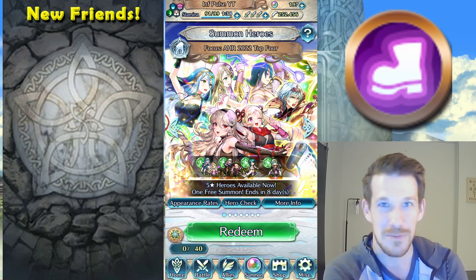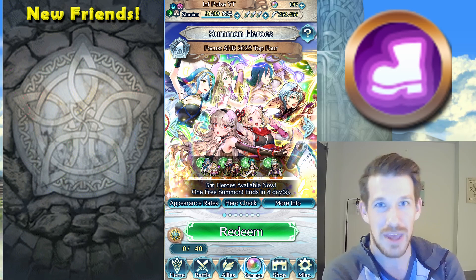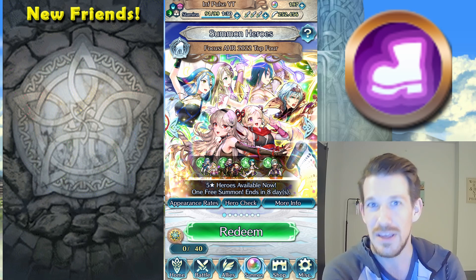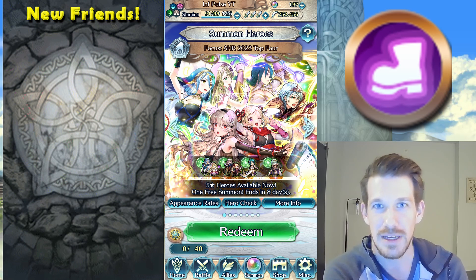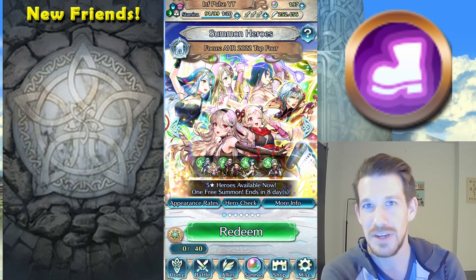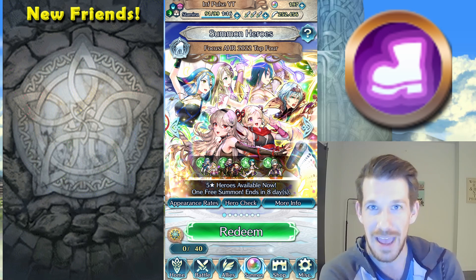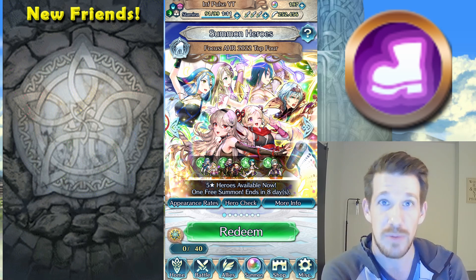I'm sure you've heard from a lot of other content creators, and for me as well, this is a super high value banner because there are four extremely good characters sharing the green spot. So that 3% focus chance is all on green. We're going to be spending all our orbs on green. We're going to be going for a spark here today.